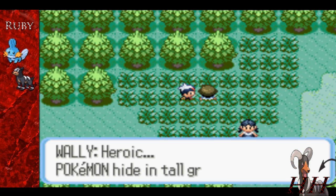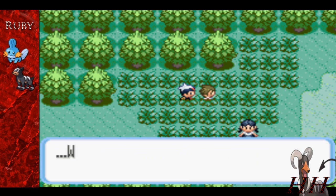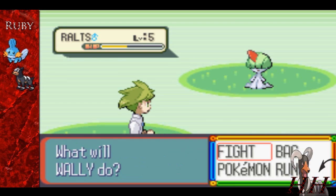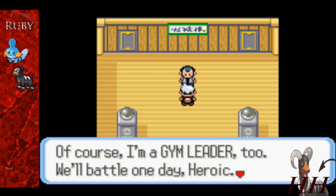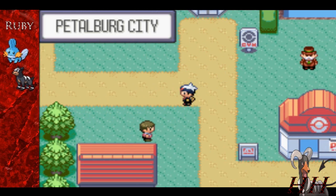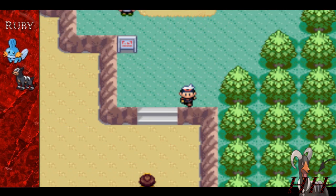So yeah, Wally takes us over here just so we can go catch a Pokemon. He takes us into the grass — Pokemon hide in the tall grass like this. Watch him see if he can catch one properly. It's a Ralts! And the funny thing is Ralts can't even attack you, so why would you be scared of it? I remember one time I was playing this game and his Zigzagoon got a critical hit — it was funny. Let's just head over here and continue on.